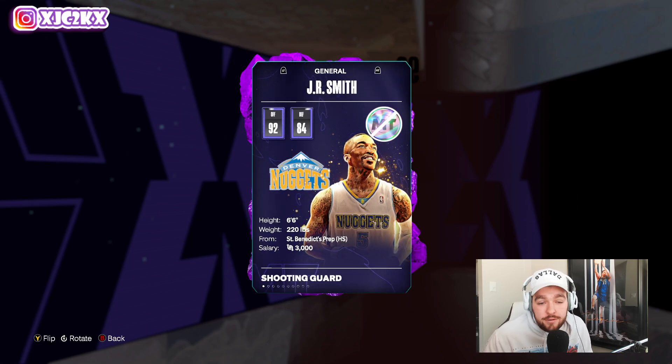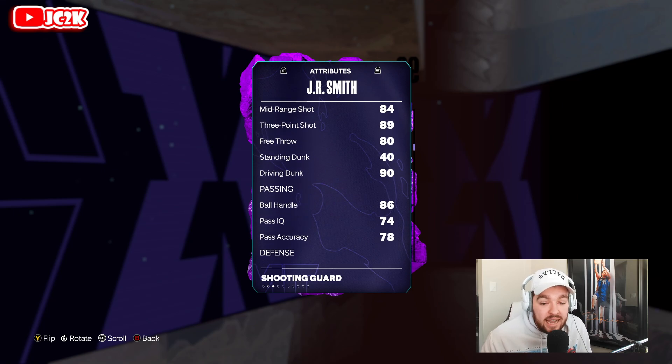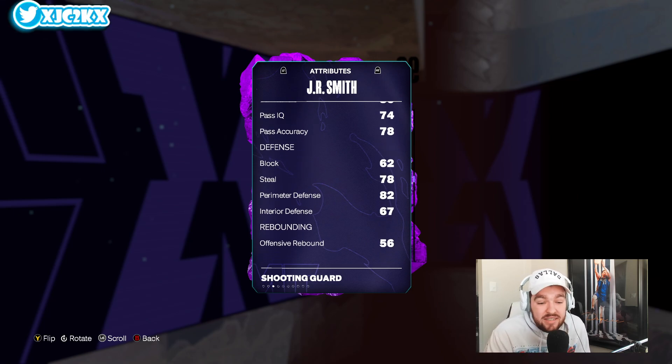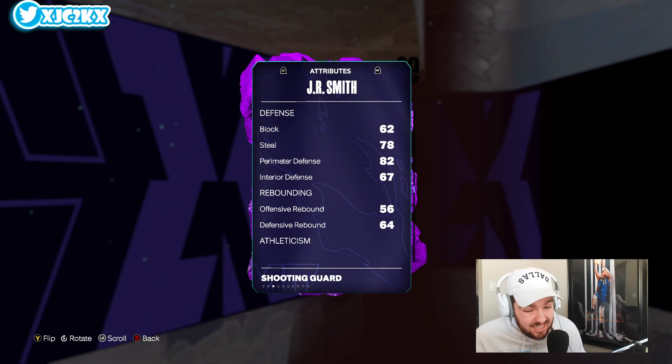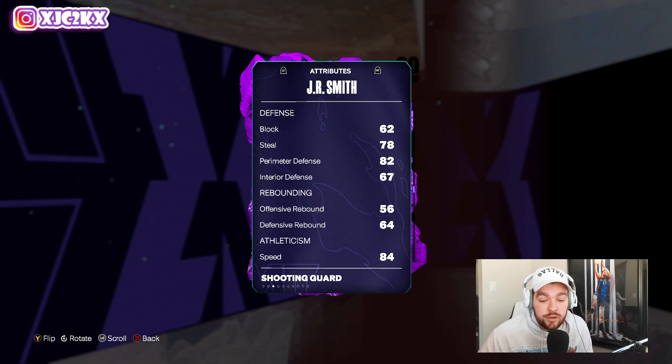JR is a 6'6 shooting guard with 92 offense and 84 defense. He's got 84 driving layup, 84 mid-range, 89 three-ball, and 90 driving dunk — these offensive stats are phenomenal. 86 ball handle, 78 steal, 82 perimeter and 67 interior defense, which is significantly better defense than I honestly expected out of a JR Smith card this early in the year. He's a much better defender than Devin Booker, for example.